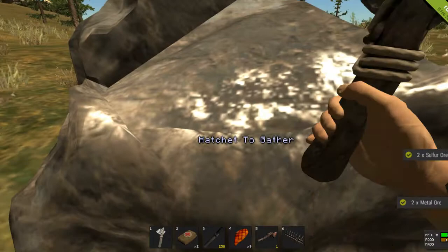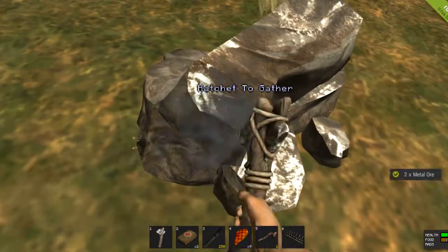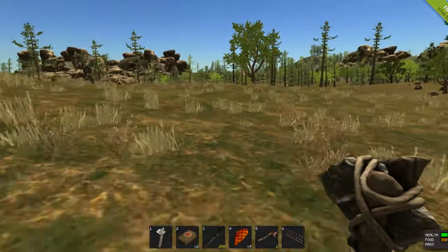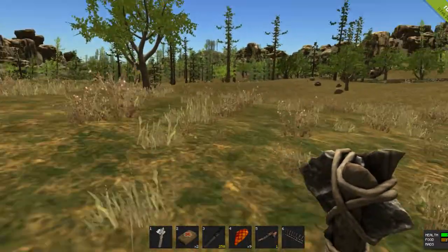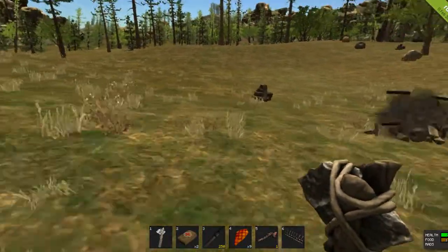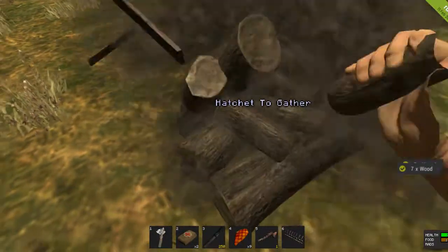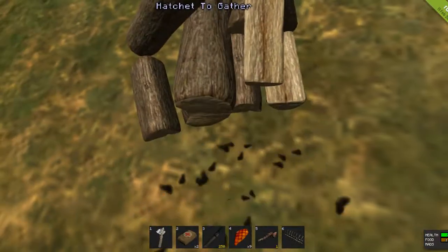Ruby, you said the closest team would be team three — do you know what direction they were from where we spawned? Over the mountain from rad town. So are we heading towards them or not? We're gonna go into the town, loot it, and then loop back and pretty much go back to our spawn to get as many resources as we can. I figured that'd be the best thing to do.